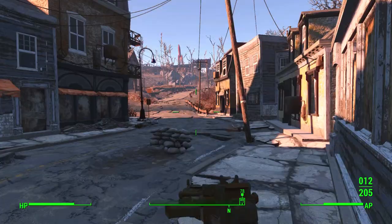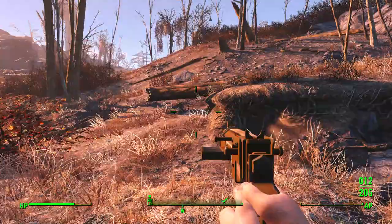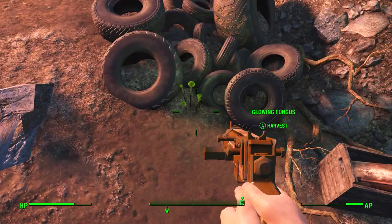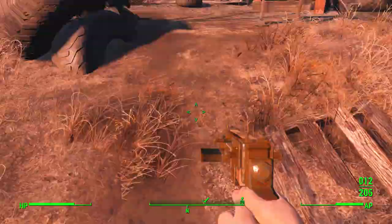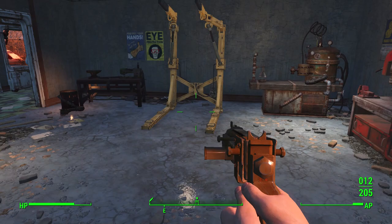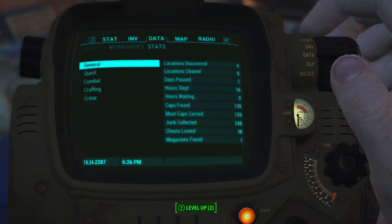One of the last tips for this shorter first video: you want to look for glowing fungus — it can be around rivers, randomly in the dirt, usually around some sort of landmark. That right there is glowing fungus. There's also brain fungus which you can use to create something along the lines of Mentats. Let's see how close we are to our next level — ideally we'd like to get to level 13.